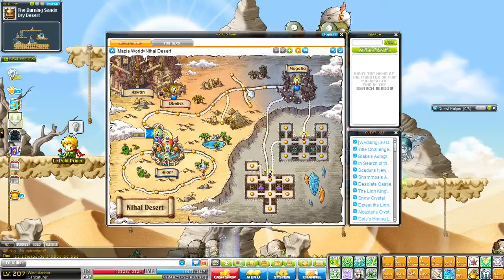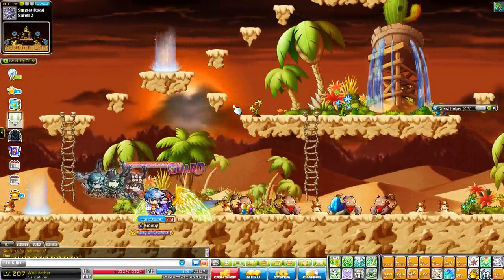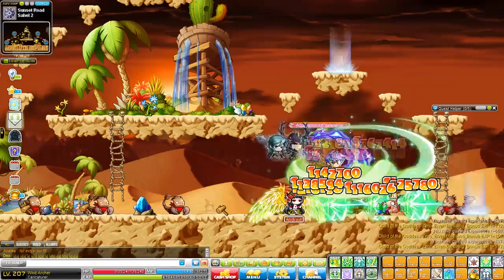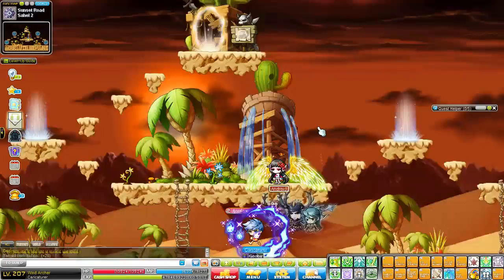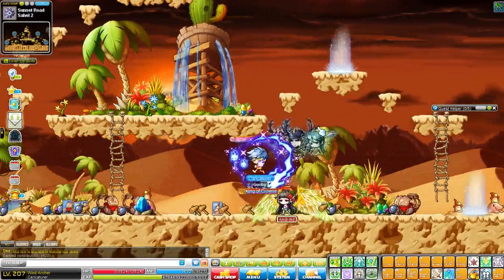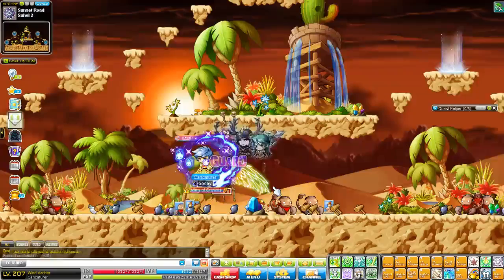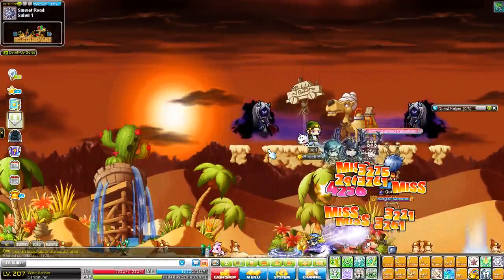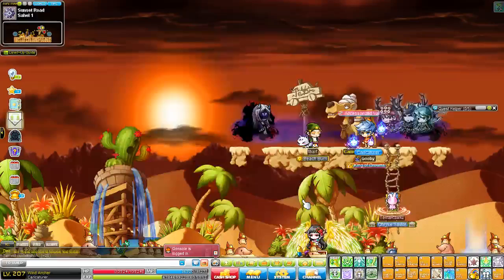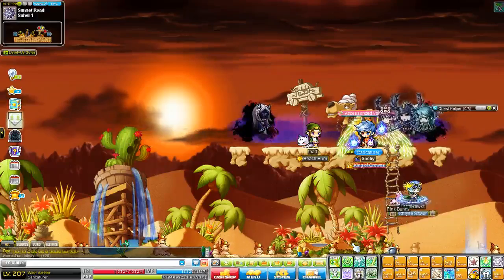Moving on from 70 to 80, I'd actually give you one location I'd suggest: Sahel Desert number 2. It's two maps down-left from Magatia. The reason is that it's overpacked with spawn — these respawn like crazy. I haven't even finished off that row and they've already started respawning. The map is very small and compact, and you'll be able to do your attendance so quickly here. If you don't like this map and find the scorpions annoying because they're a little higher level, you can always go to Sahel number 1 and kill the sand rats.